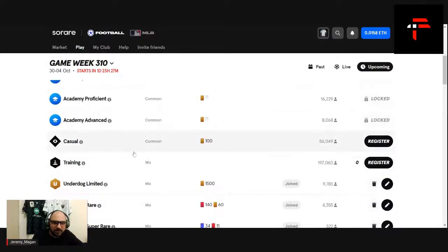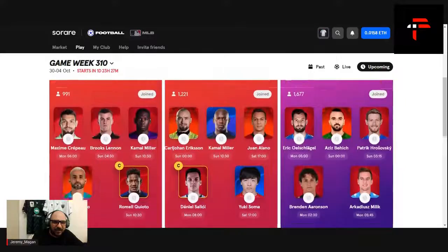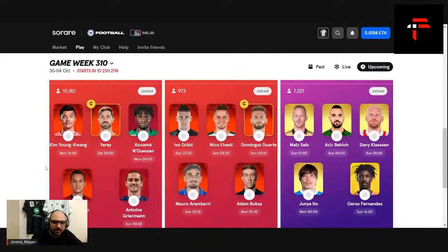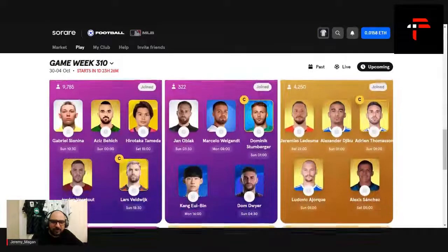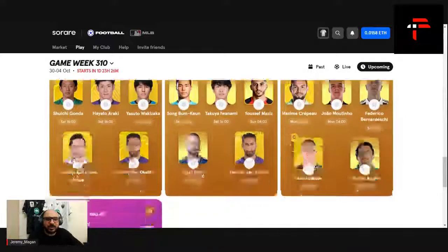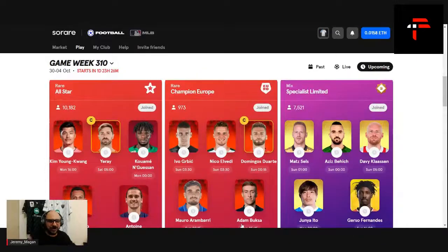That looks like it's about my teams — I'll do the casual a little bit later. Let's see if I keep these teams after looking at them again and again this week. I've done 16 teams that I'm happy with: Rare America, All-Star Pro, Specialist Rare, Rare All-Star — hopefully at least a threshold — Champion Europe, Specialist Limited, and all the other teams. That was my first live lineup building on YouTube for Sorare. Hopefully you guys enjoyed it. Feel free to comment, ask questions, tell me if I did something I shouldn't have — like giving the armband to Dimitri Payet for the Limited 45. Don't hesitate to comment, subscribe, follow. Jeremy Magan here. Thanks for being with us. Ciao!